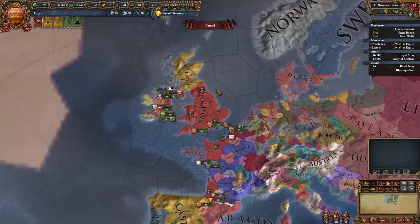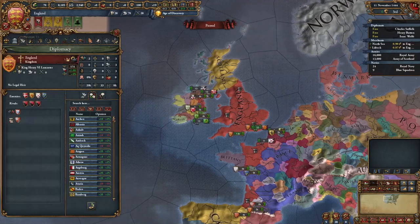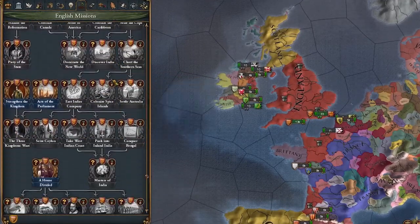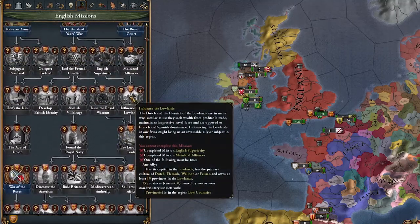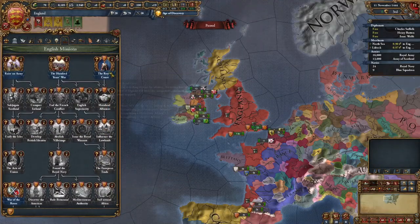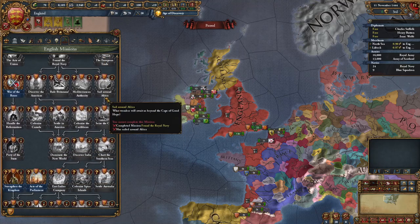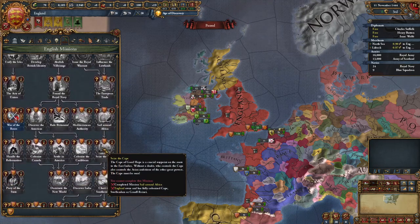England has been updated in EU4 1.35 Domination and they got not only a new flag, but also brand new missions which allow you to go down two paths. You can go down the Angevin Empire path or the normal path, which has also been updated into forming Great Britain. In this guide I'm going to show you how to achieve both of these, and which path I personally like.